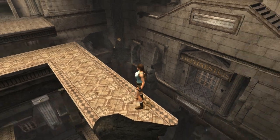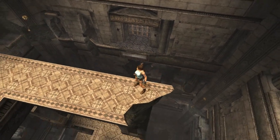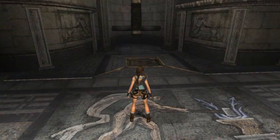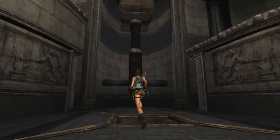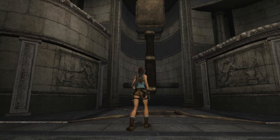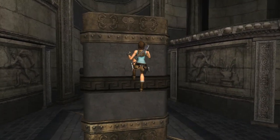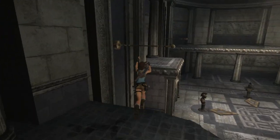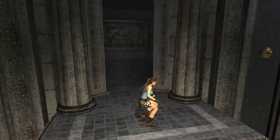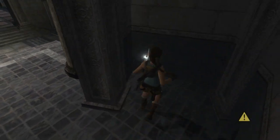The first one to get is actually the Hephaestus artifact, so I'll go ahead and show you how to grab it. Here we are in Hephaestus' room — the one with the hammer. Just make the hammer come down, get up, go over here, take this first spinny pole, jump right off, and it's in this alcove right there.